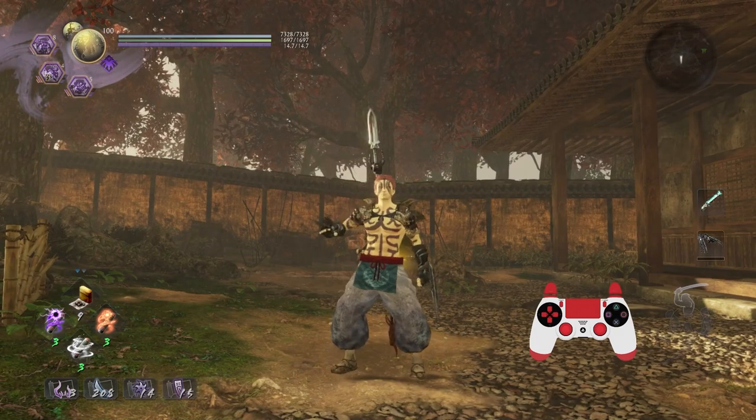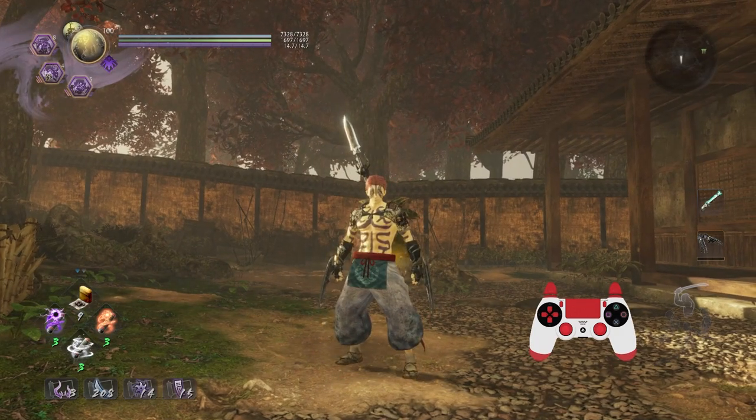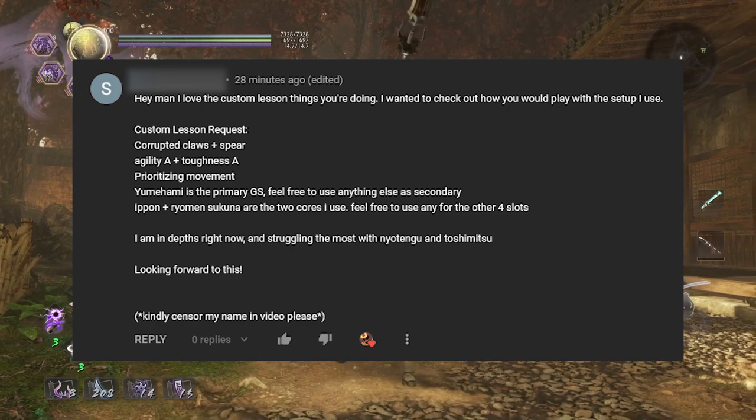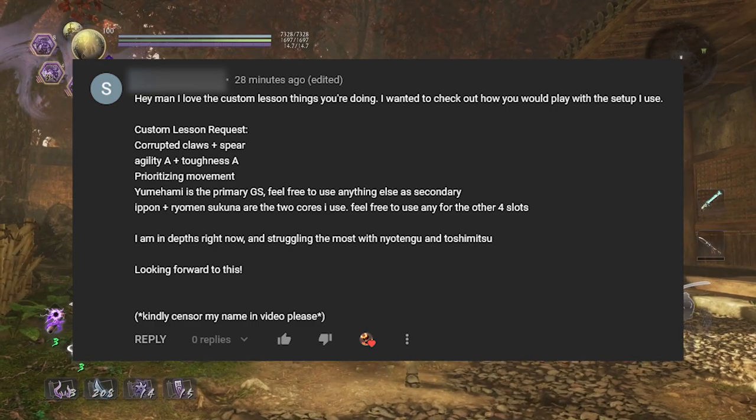Hey folks, it's time for yet another custom lesson. This one has been requested by SSS. The custom lesson request is corrupted claws and spear, agility A, toughness B. I'm not changing my gear up at all, just working with what I got, prioritizing movement. That gives me some stuff to work with. Yume Hami is the primary guardian spirit — feel free to use anything else as a secondary.